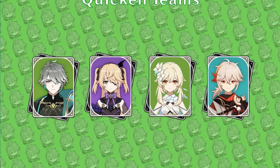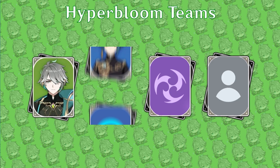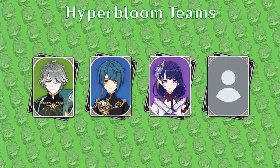Hyperbloom teams will need a Hydro unit to create Dendro cores and someone to trigger the cores. The best options for these two roles are Xingqiu, because of his easy off-field Hydro application, and Kuki Shinobu, because her Grass Ring of Sanctification matches Al-Haytham's field time. Yelan can be used in place of Xingqiu or together with him. Using both Yelan and Xingqiu will limit Quicken uptime, lowering Al-Haytham's own damage, though this can generally be made up for by their combined synergy. In place of Shinobu, Raiden Shogun can also be the Hyperbloom trigger. Other flex units include Zhongli, Nahida, Kokomi, Barbara, and Yaoyao.